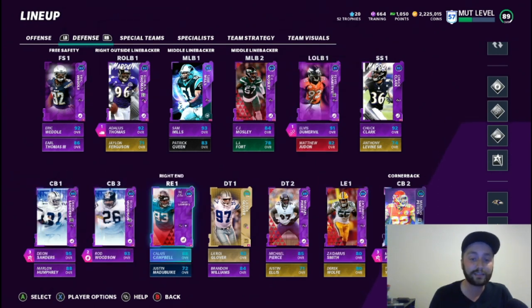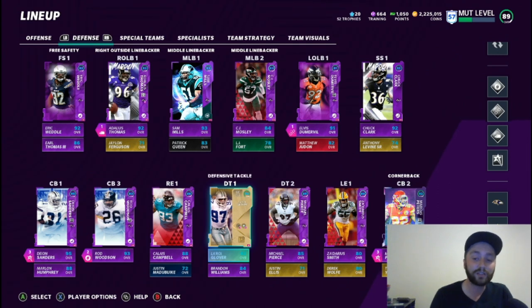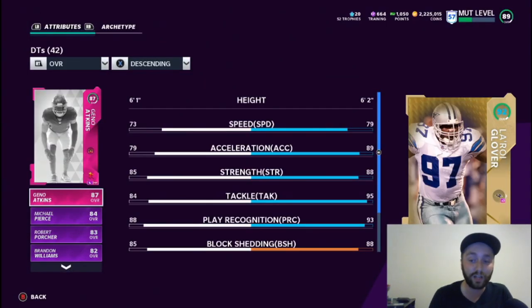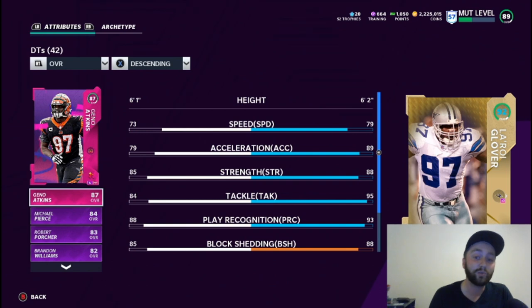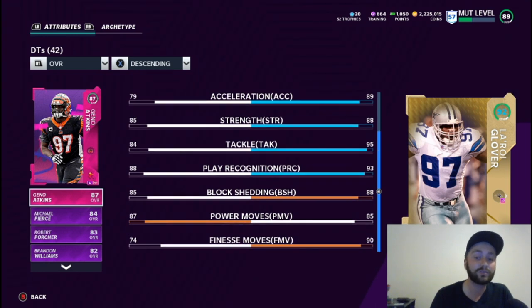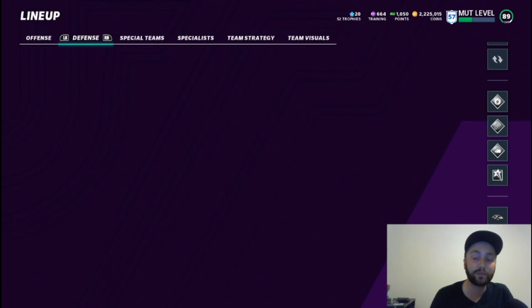On the d-line, we've got Calais Campbell. We switched Aeneas Williams to LaRoy Glover because the Ravens' d-tackles are hard to fill — they all kind of underperform. LaRoy brings 79 speed and 89 acceleration, and the card just plays really well. One of the best, if not the best, d-tackle in the game.